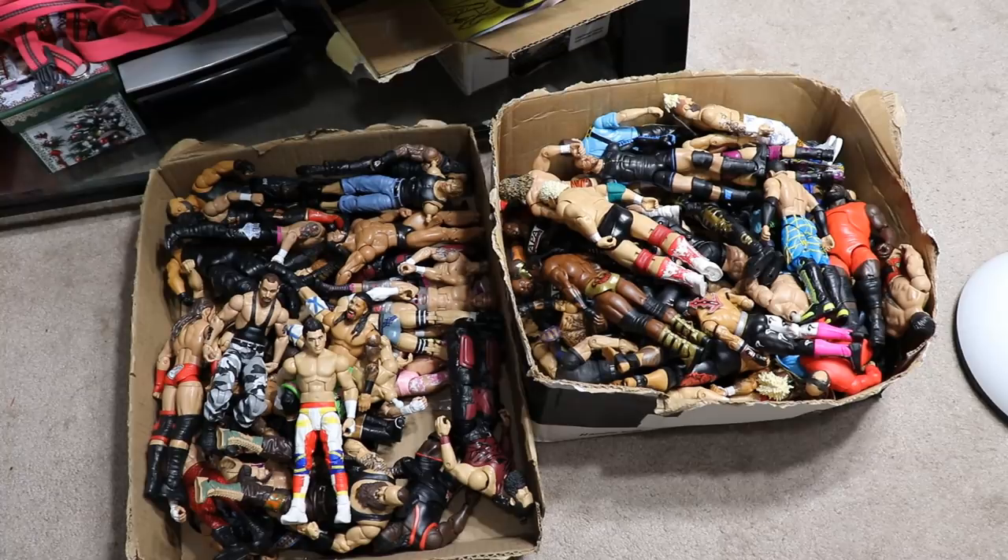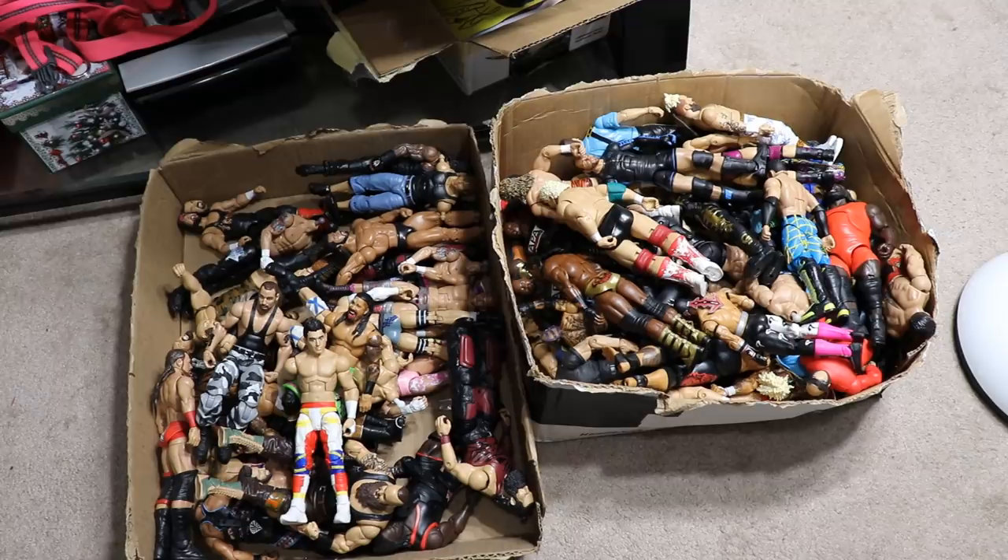There are a few Shawn Michaels elites, an Undertaker figure on there, a Mankind elite — I think that's it. I can't remember exactly; you guys will have to go watch the video. I usually have some notes to figure it out but off the top of my head I can't remember. Anyways, here are the massive boxes — we're going to go through all the figures and all of these are for trade. If you guys have a deal you'd like to send me, you can send me a DM through Instagram or send me an email — all of that is in the description below.